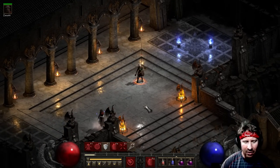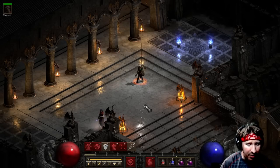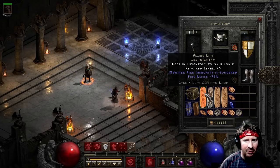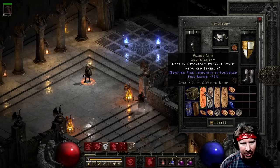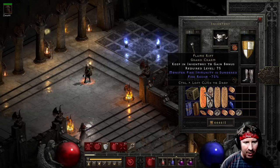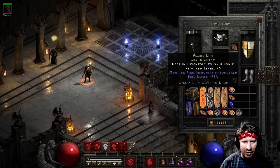Let's see how well the Sorceress can handle the Chaos Sanctuary, because the thing about these charms is they're doing things that Infinity and Lower Res couldn't do. Infinity barely broke any fire immunities in the game — it did break some, but there were many it didn't break, some of which are in the Chaos Sanctuary. So this is really going to open up the opportunity to clear the game with a fire character, a poison character, or a magic character.